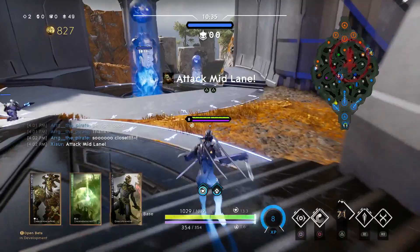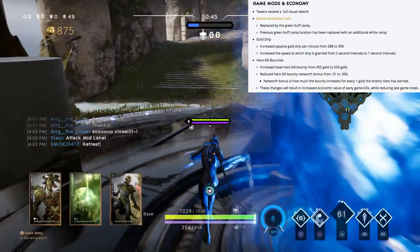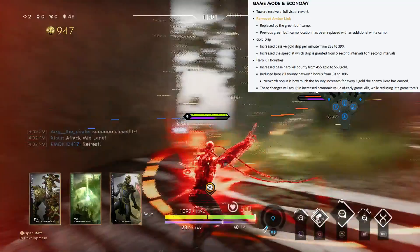The first thing — the visual update is here. Version 43 is the visual update. Towers have received a full visual rework. The Amberlink has been removed and replaced with the green buff, and an additional white camp has been put where the green buff is now. So each jungle now has six jungle camps, and the Amberlink is gone.